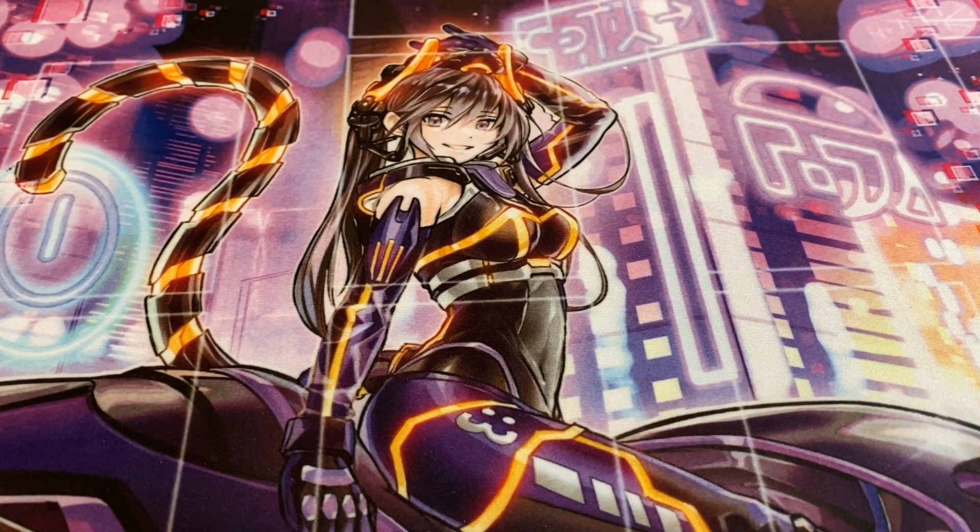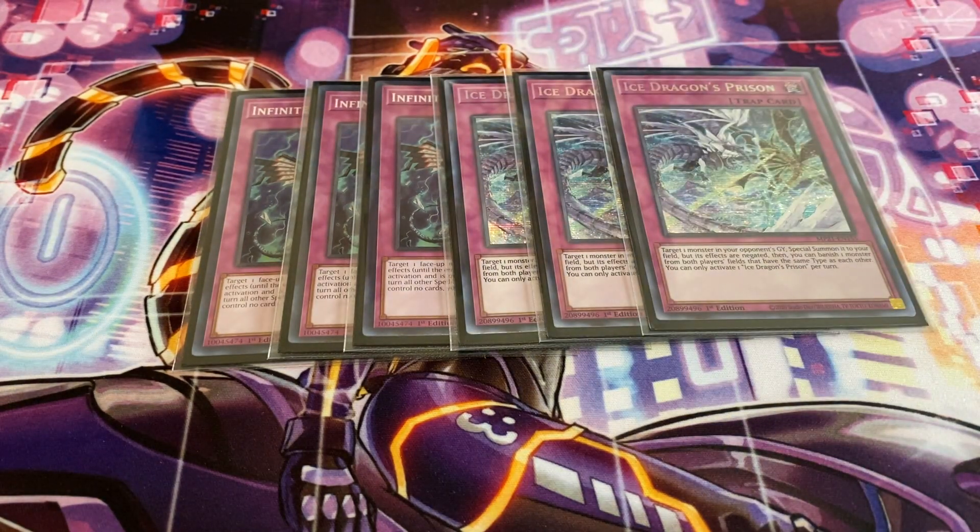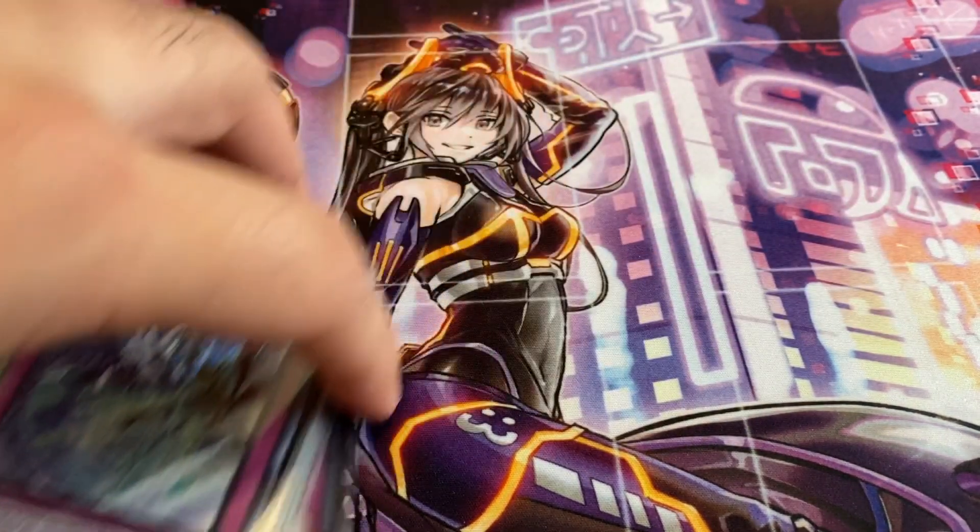Now for trap cards — the only traps I'm running are three copies of Infinite Impermanence, so basically another hand trap. And as a spicy tech, three copies of Ice Dragon's Prison. This is actually really good this format, especially if you want to deal with Destiny Player Effect. If you happen to have multiples in hand, you can set multiple trap cards — force out one pop, and if they don't pop DPE itself, you simply wait till the end phase, bring back their Celestia, banish the Celestia and the DPE, and it's gone for good. Ice Dragon's Prison can be a bit of a menace — it's a hard once per turn, but if you time it correctly, you can deal with any problematic monsters.